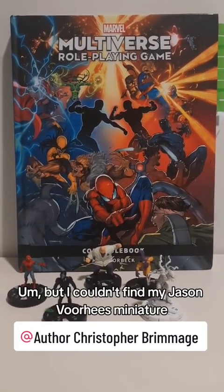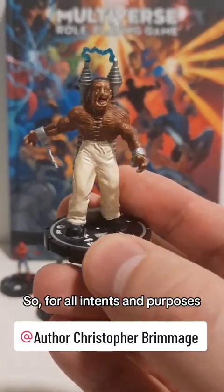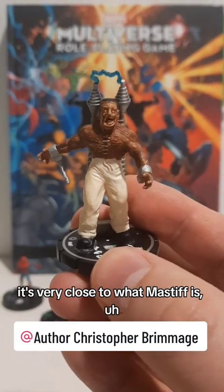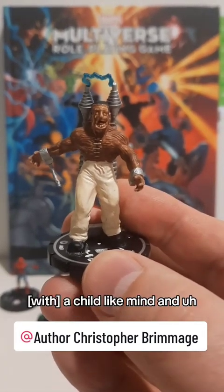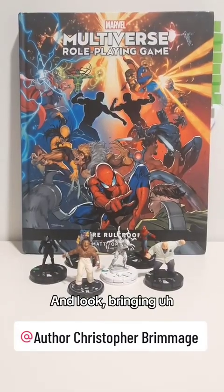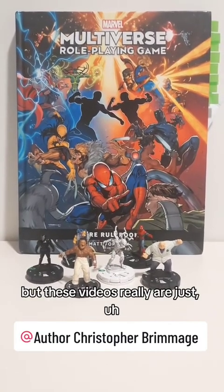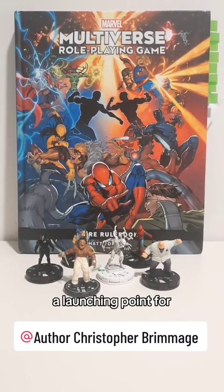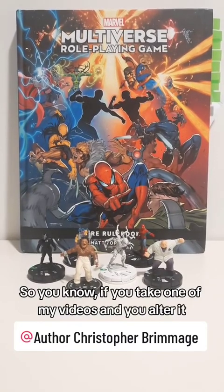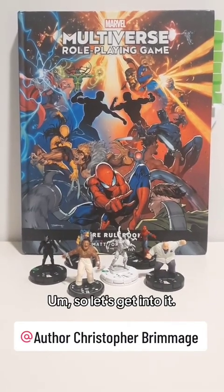I couldn't find my Jason Voorhees miniature, so what I got instead was the Fiend from the first series of horror clicks. For all intents and purposes, this is Mastiff character-wise — it's very close: a creature that's come back from the dead, a childlike mind, and a taste for revenge. Bringing an extra character into the fold kind of breaks the rules, but these videos are really just a launching point for ideas to play in the game. If you take one of my videos and alter it, add characters or take characters away, that's fine — there are no real rules here.